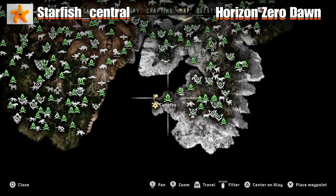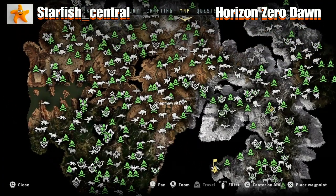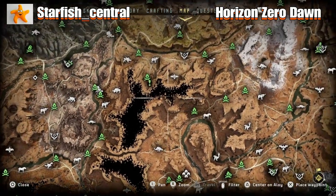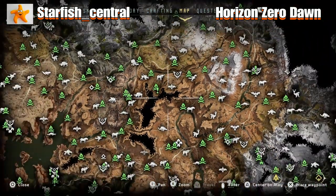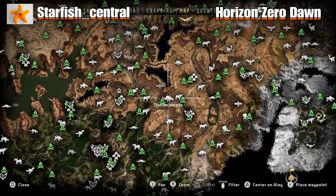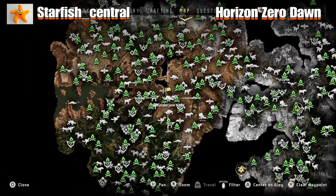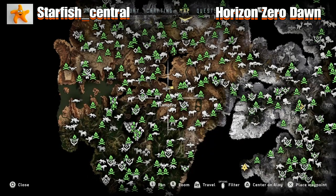That's the nearest campfire to the scrapper site. Now I'm going to show you the second area — you're going to have to be a bit further on in the game to unlock this area. We're going to be taking on thunder jaws, and that's the area of the map you want to be going to. There is a campfire not too far away.